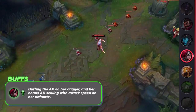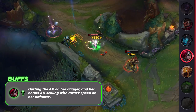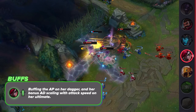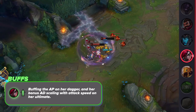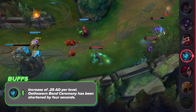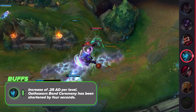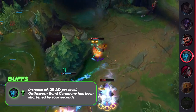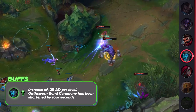Katarina's changes are also pretty nice. By specifically buffing the AP on her dagger and her bonus AD scaling with attack speed on her ult, you're forced to actually itemize damage on her. That way, we're not driven towards the toxic Sunderer, Titanic, Sterix Kat meta ever again. You can pretty much ignore the Kalista buffs this patch — I don't think 0.25 AD per level would make a difference more than one in a million times. And even if it was a bigger AD buff, Kalista just isn't a great solo queue champ in the first place. She's way too heavily balanced around pro play. The change to her oath-sworn bond ceremony's duration is just a quality of life change.